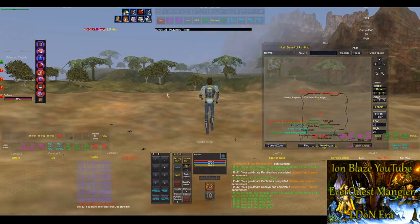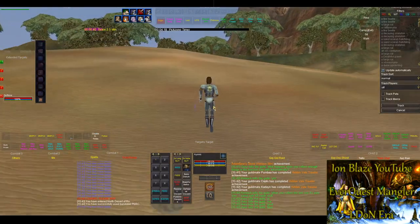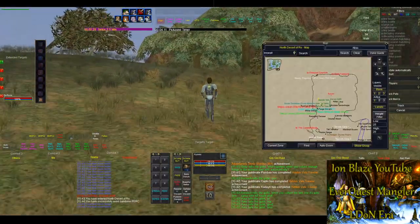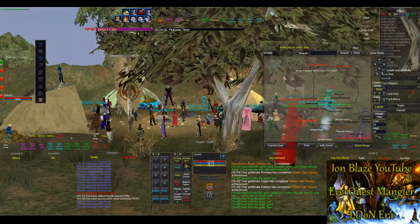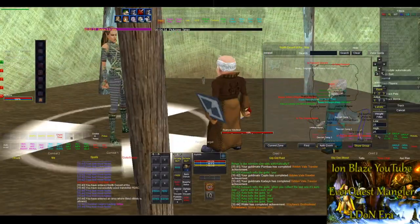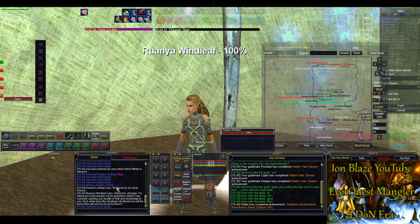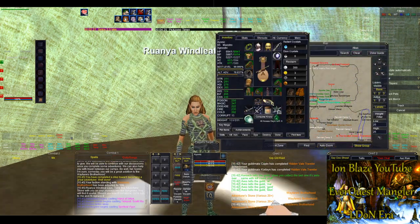Also — this is not confirmed — but Split Paw, the zone in South Karana, should be getting a revamp in this expansion, making it arguably a better leveling zone for the 60s than Plane of Fire. People say it's either Split Paw or Plane of Fire that are the best grouping zones in the 60s. Lastly, there are some traps and raid mobs with an AoE that has a skill check for alcohol tolerance — if your alcohol tolerance is below 50 it'll get you blasted drunk, which destroys your mana pool and your ability to navigate. Make sure you get up to 50 on alcohol tolerance; it's very easy to do.